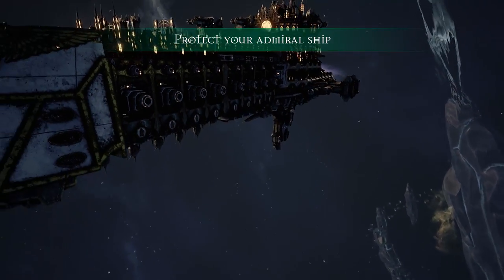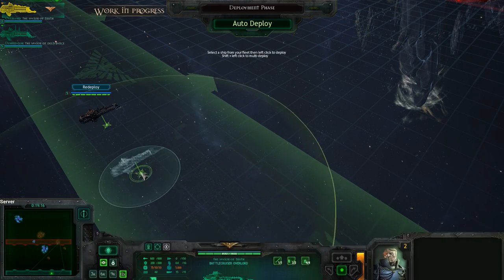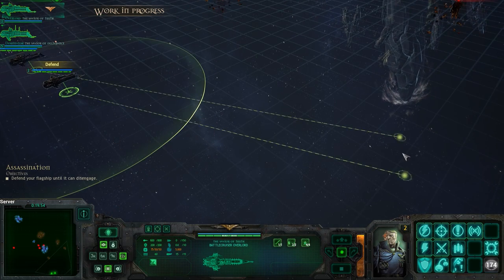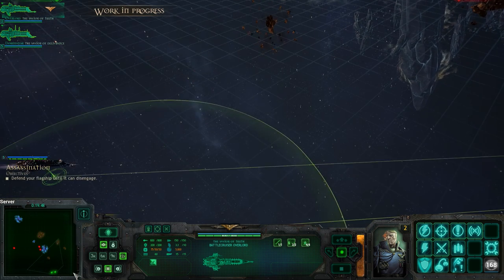Is there any way to disable these intro cutscenes? They're a little bit annoying to say the least - they're cool at first, and then they just become a little bit annoying as time goes on. Trying to move. Gotta protect this guy for about 180 seconds.